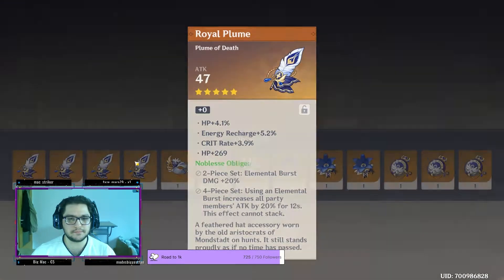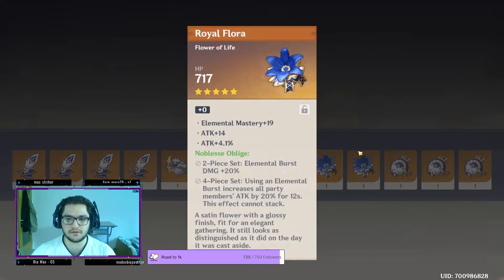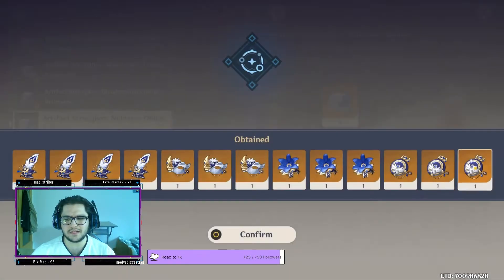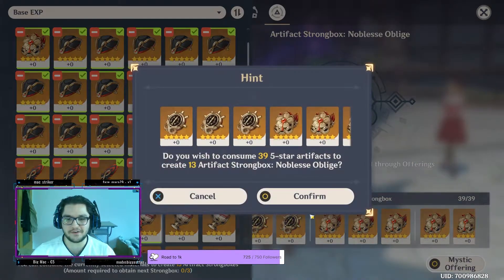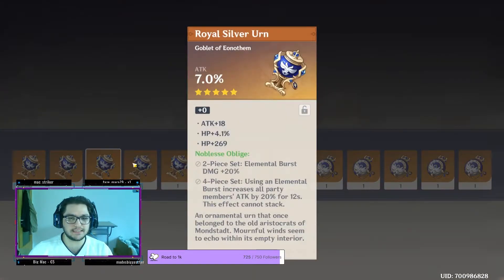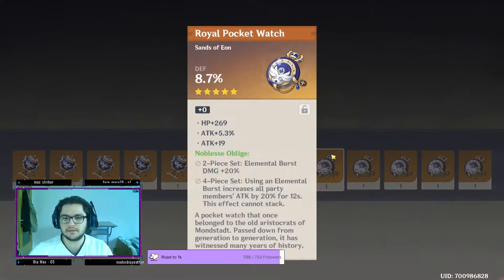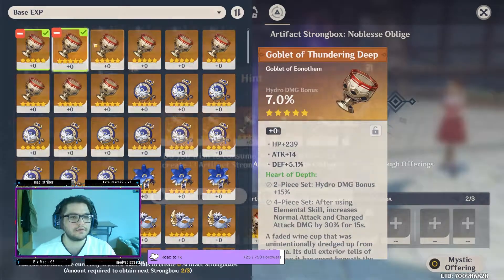No goblets this time sadly. So are we gonna get any good piece on this one? So far nothing looks good. Nice! Now we're talking. Keep going — EM. I don't need EM, I already have good EM pieces. We go again. Let's hope for good artifacts, and when we upgrade let's hope they go well. A lot of goblets again — can I get some electro goblets and geo goblets please? Nope, nothing. This looks promising — not really, no, I don't like it. I already have a lot of good feathers. No, this is not good. We got nothing in this one — we go again.